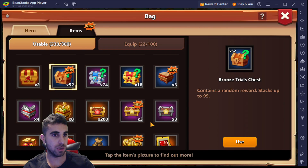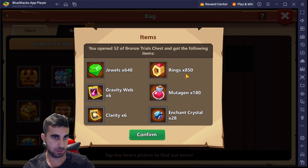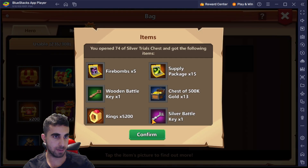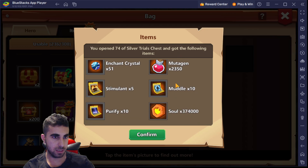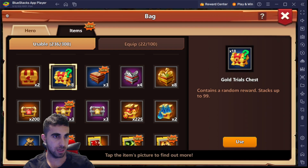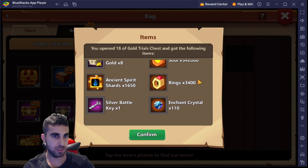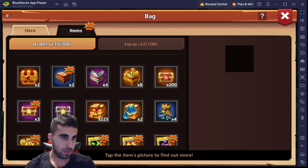Over here we got 52 bronze, so let's see if we can get anything fancy. 640, 850 — not too crazy. We got 74 silver, this is where it's at. The 5200 rings, a thousand-plus souls, another fan, and then 18 gold to open up as well. 342, 3100, 110 crystals — oh that's nice!